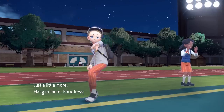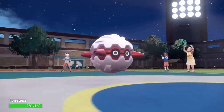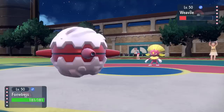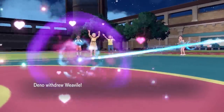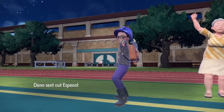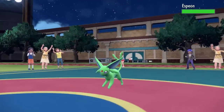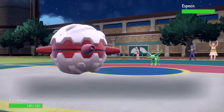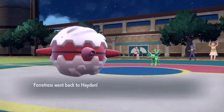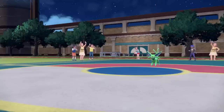I decide to bring in the Red Card Forretress. If you're unfamiliar with the Red Card hold item, essentially if the opponent makes physical contact with you, I hold up my Red Card and they have to switch out. I'm hoping the Weavile stays in, touches me, and then I can Volt Switch on whatever comes in. They actually switch into Espeon — you'll often see these come in on Pokemon expected to go for hazards. I don't click Stealth Rock because I don't want to get Magic Bounced, so I go for the Volt Switch instead and get some momentum.